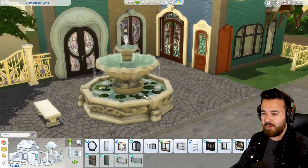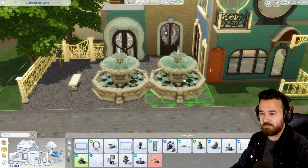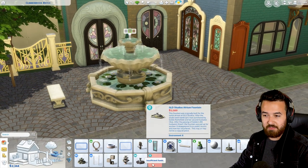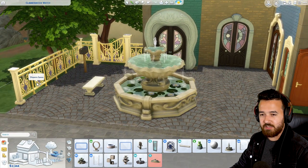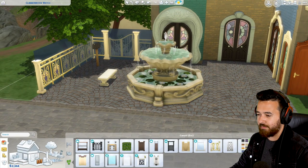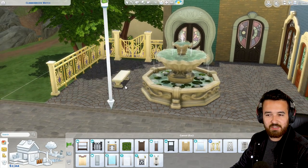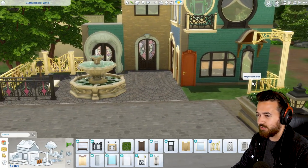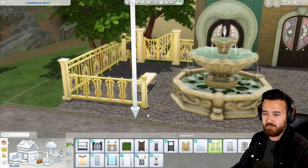Continuing on with build mode stuff, we have this new fountain - it's a bespoke fountain that sits in the middle. I actually really like this piece. I could always use another fountain, especially a really big one, because they always look great for big mansions or giant houses. And then we have a couple of new fences - a taller fence and a smaller version - with the same color swatches matching between them, which is nice.